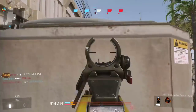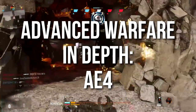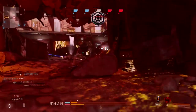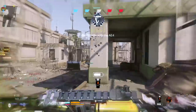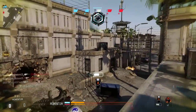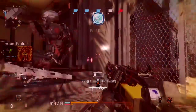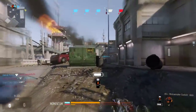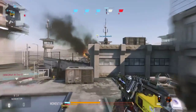Hey guys, Drifter here. Welcome to Advanced Warfare In Depth. In today's episode we're going to be reviewing the AE4 assault rifle slash energy weapon. This is the new DLC weapon available to X1 and 360 users first if they have the season pass — it'll be coming to PS4 soon enough. It's definitely an unusual weapon, very powerful but fair, and it has a couple of major downsides. The gameplay you're seeing right now is me using it in Momentum on Riot.